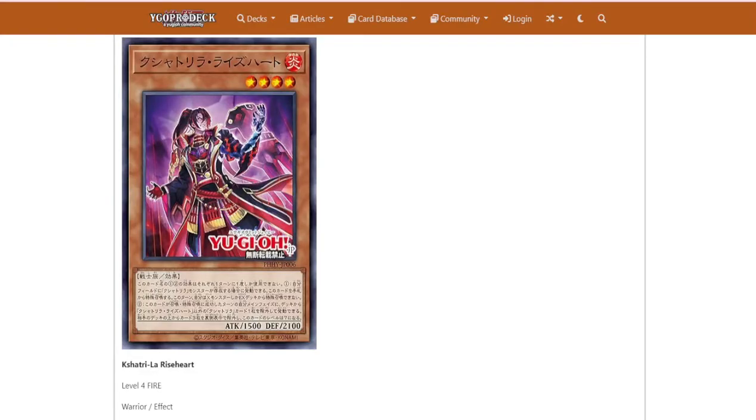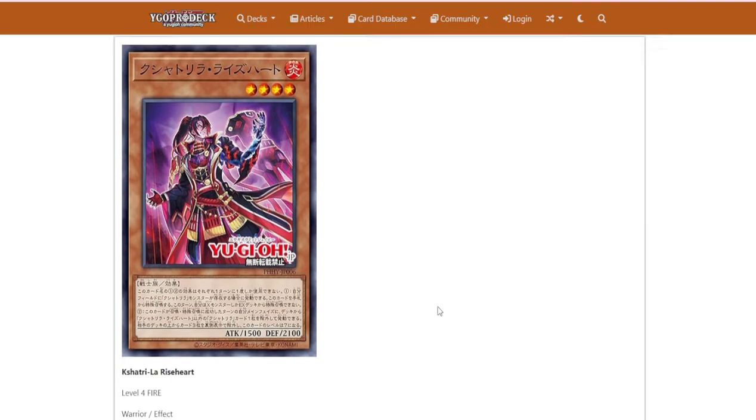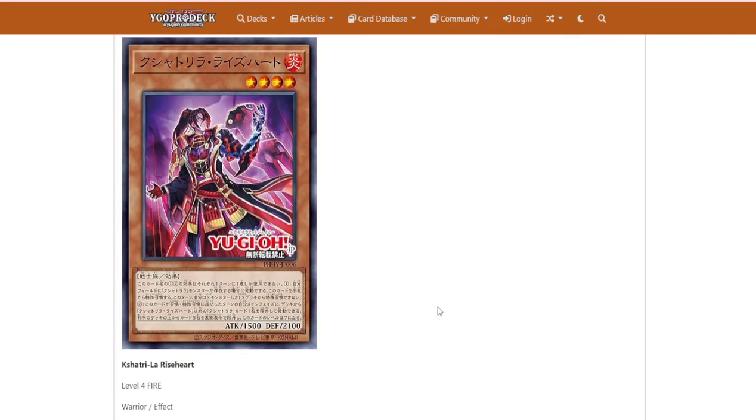What's going on everybody, it's your boy Spencer. Taking a look at the new — I can never know how to say this — Kusha Tree. I feel like I've heard other people say it and I don't remember what it is. I think the first name was Kishatoria, I don't know.